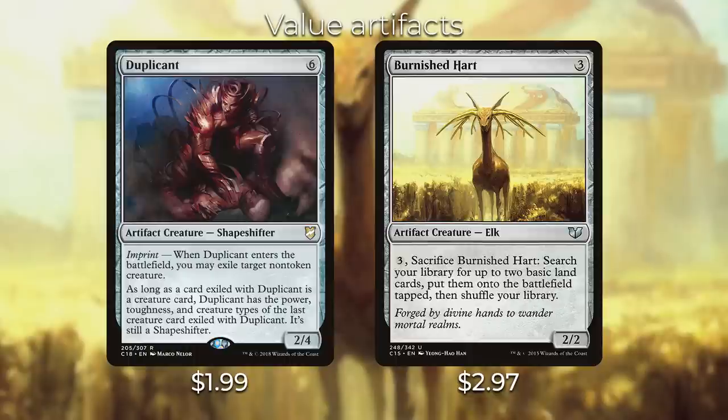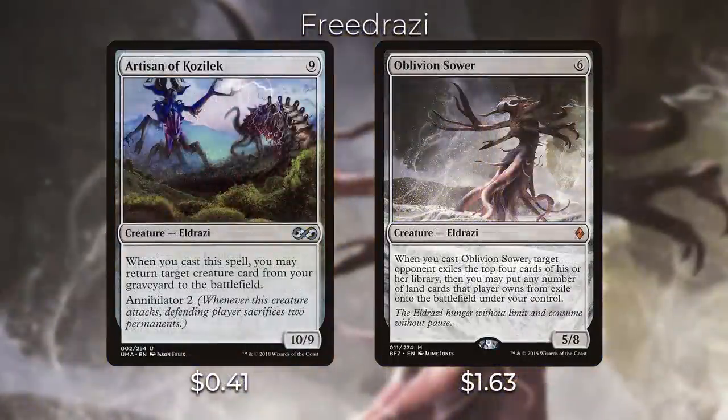We do have a couple of Eldrazi spells — the cheaper ones. Artisan of Kozilek: whenever you cast it, you can return a target creature card from your graveyard to the battlefield, and it has Annihilator 2, meaning whenever it attacks the defending player sacrifices two permanents — very powerful. Then Oblivion Sower: when you cast it, target opponent exiles the top four cards of their library, then you can put any number of land cards that player owns from exile onto the battlefield under your control. Notably, if your opponent has any other land cards exiled before you play this, you can get all of those lands as well.